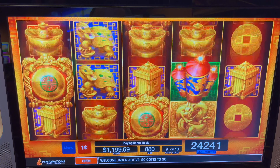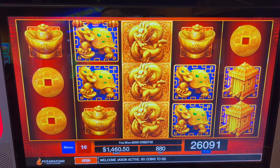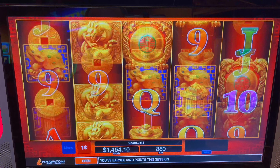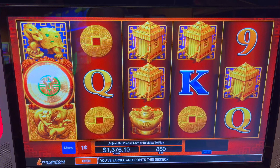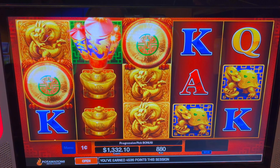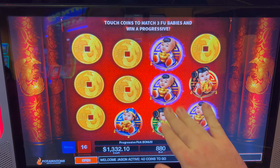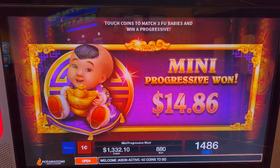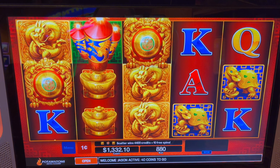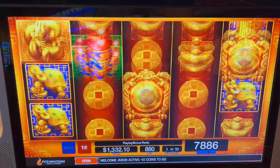Seventy more dollars there. Last spin. I feel like it might be done. I should probably stop. But I want to get to $2,000. Got it. Now it's time. $14.86 cents. And then we got the free spins again. $78.86 to start the 10 free spins.